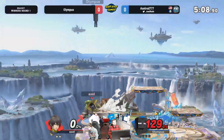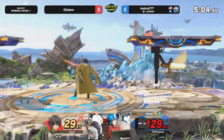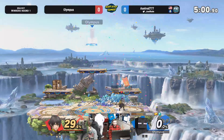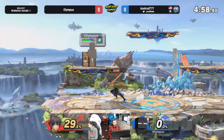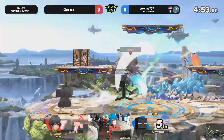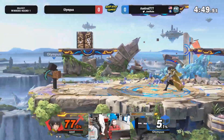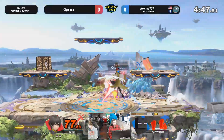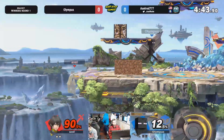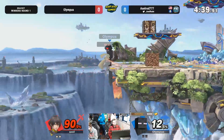Axelrod looking for a mix up with the up throw up B — not gonna get it here. Up air gonna take it, nice spot there. I really like to see Axelrod opt for some throws to the corners or off stage if not for a true combo being available. I think he knows his combo routes, which is nice — but putting a character like Steve in the corner as Byleth and having that control is immense in a matchup like this.